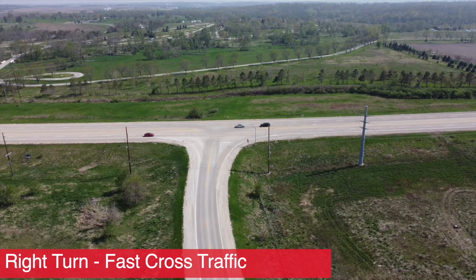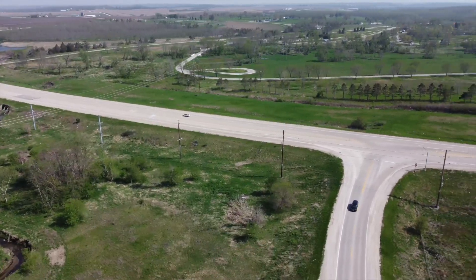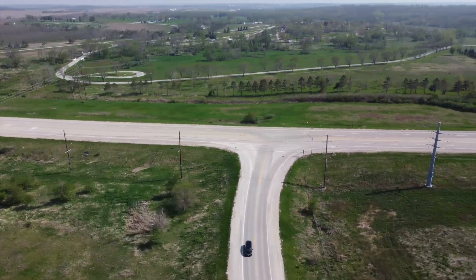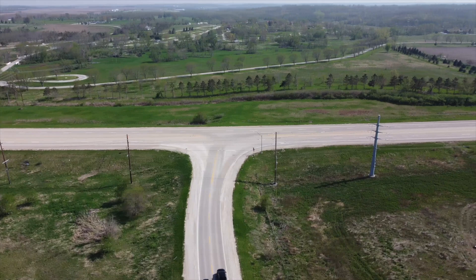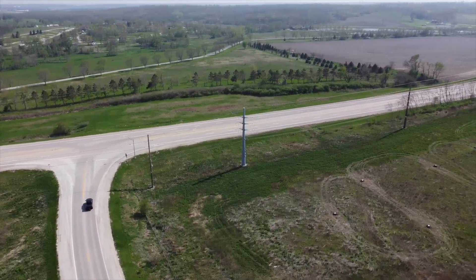Let's jump into our first corner, which is a right-hand turn. What's so special about a right-hand turn? Well, this right-hand turn is going from a 40-mile-an-hour stop to cross-traffic that is going 55 miles per hour. In the past, FSD beta has been challenged by trying to figure out when to go, being assertive, and making the right-hand turn in the right place at the right time and then getting up to speed. So let's see how it does.